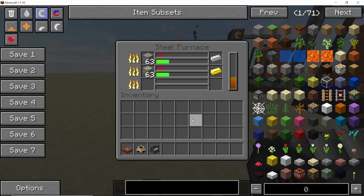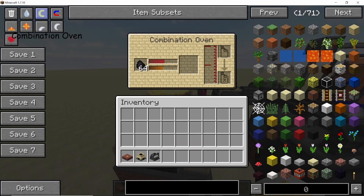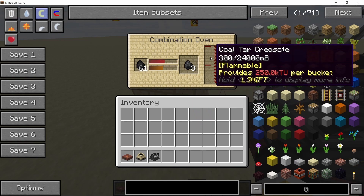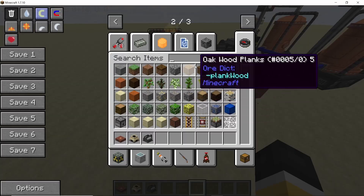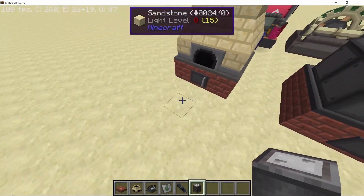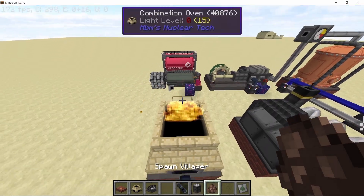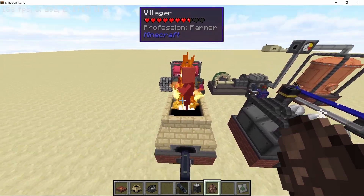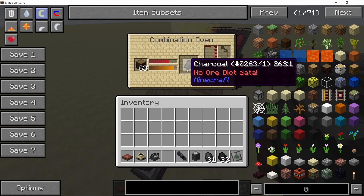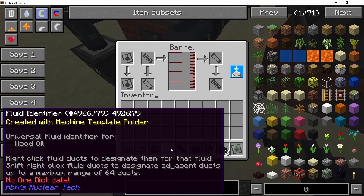Another heat-based machine is the combination oven, which can convert coal into coal coke and also coal tar. The coal tar oil can be taken out and treated like any other fluid — you can process it right away or store it in a barrel for future use. One thing to note is that the oven is a dangerous machine: if you stand on top of it while it is operating you are going to get burned. Another recipe in the oven is converting wood into charcoal, which also gives you wood oil that can then be converted into aromatic hydrocarbons through the cracking process.